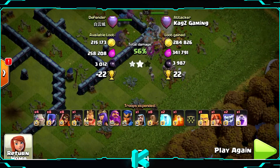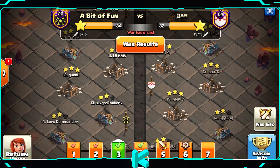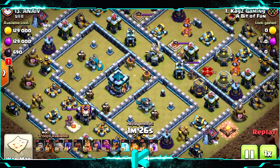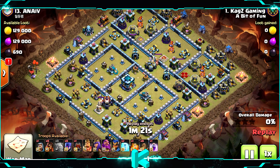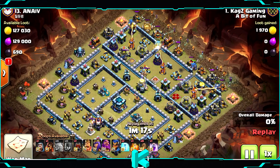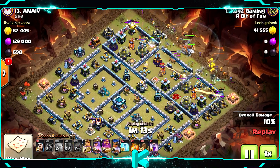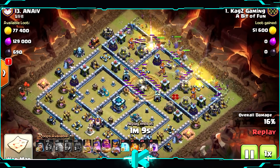Three stars! Now let's watch the next replay — a war attack with all single infernos, that's why I wanted to use this attack strategy. Starting with the golems on the right side next to the single infernos, then the super wizards with the witches and heroes with the log launcher.